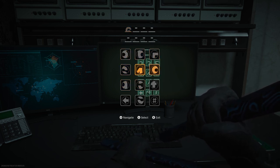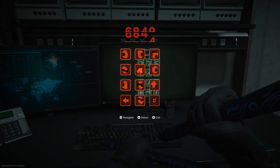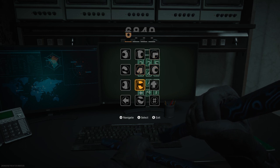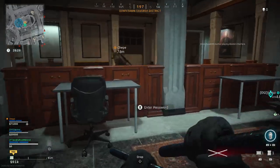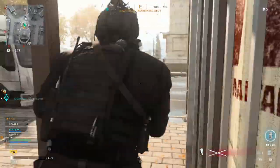I was designated as the person on the computer to type in the code, and I messed up multiple times. Your teammates' job is to look at the paintings while you operate the computer. You have to add or subtract from the base painting values — every painting has numbers underneath them in Roman numerals. Whatever the computer says, you add or subtract from the number on the plaque. For example, if the plaque says seven and you subtract two, your number is five, and you enter that in the order the game specifies.